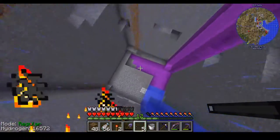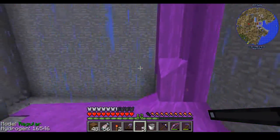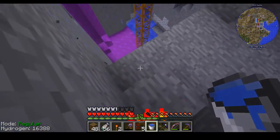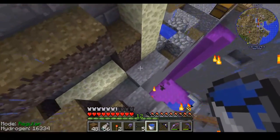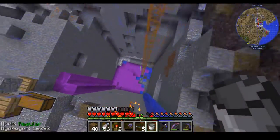Oh yes, this thing is gonna go fast I'm assuming. It can't mine through water — never mind, I messed up big time. Actually, hold on — it actually can mine through water. We need to pour the water back in then. If you're doing this in your world, make sure you use a water bucket because it will save you a lot of time mining through obsidian.